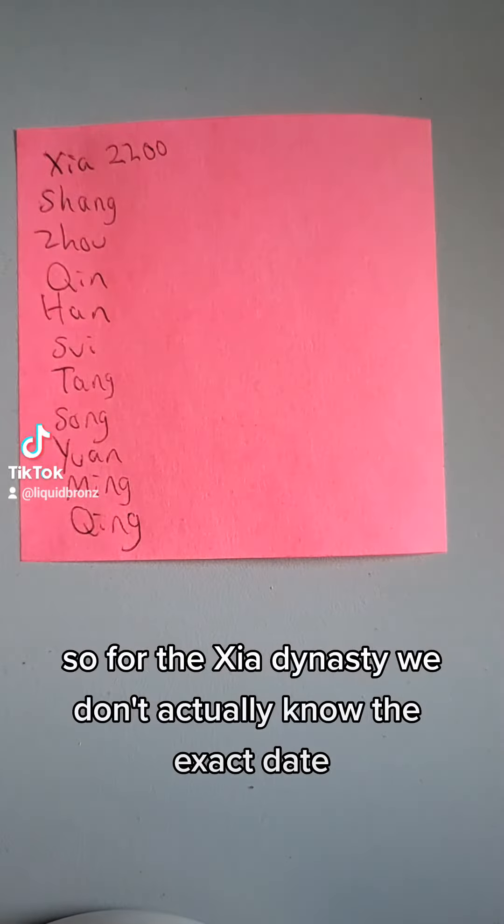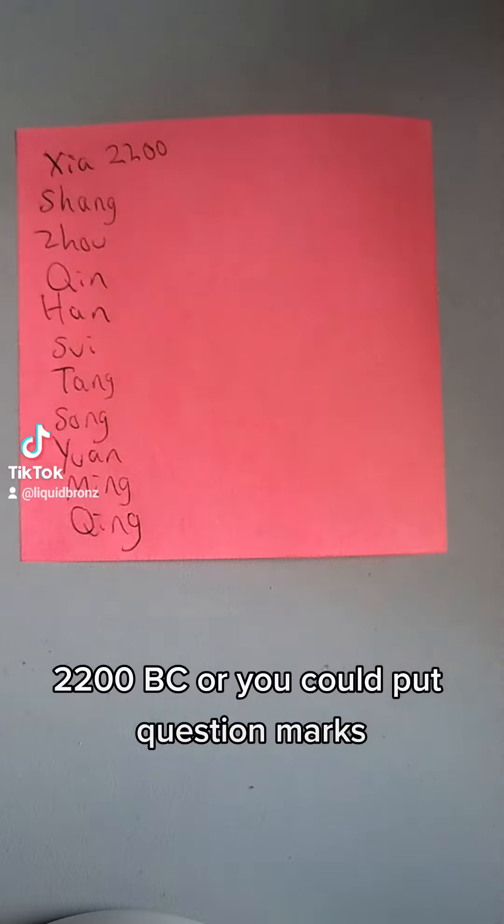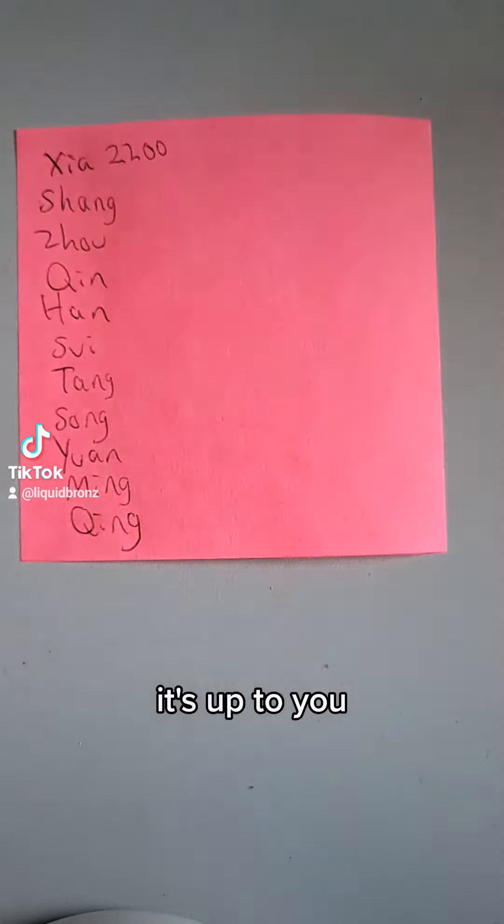For the Xia dynasty, we don't actually know the exact date, so you can put 2200 BC, or you could put question marks — it's up to you.